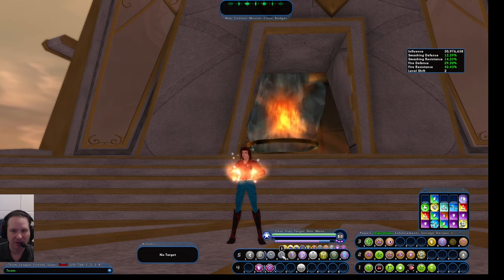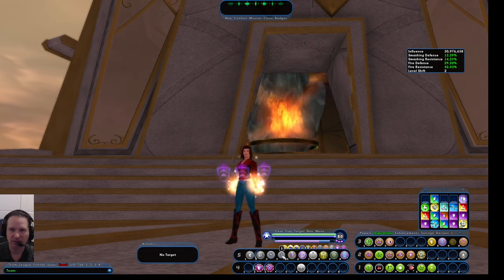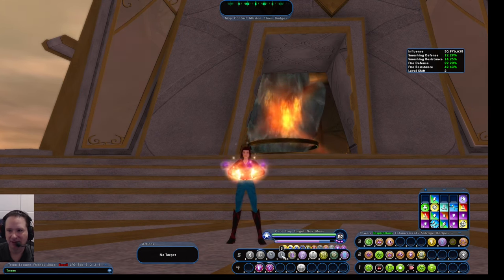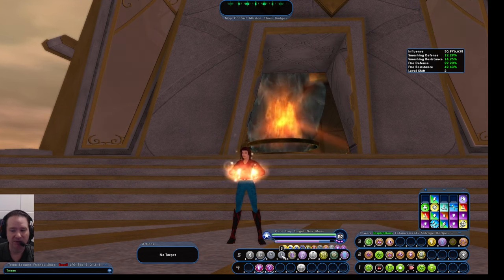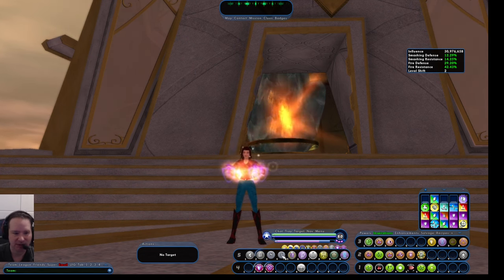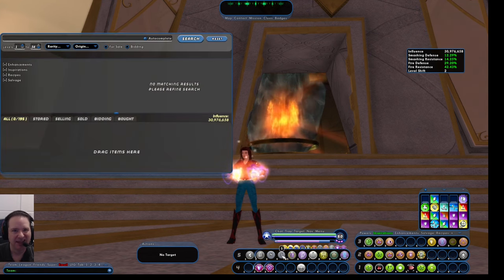When you hit 50, if you've been following my guide, you have a bunch of level 30 IOs. One thing you could do is upgrade those to level 50 IOs — they're about seven or eight percent better overall. It won't cost too much if you buy them off the auction house, since a lot of high-level players have them lying around. But if you craft them, it'll cost almost a million a pop. Around that cost, another option becomes available that's actually a lot better: what we call sets.